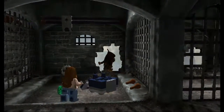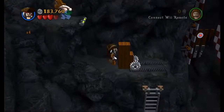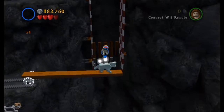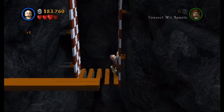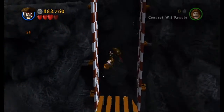All right, now what's out here? This is where some of the prisoner herds broke out, in here when the Black Pearl attacked. All right, there we go.